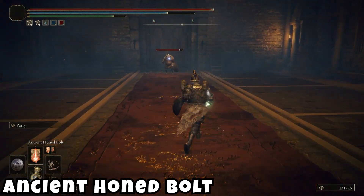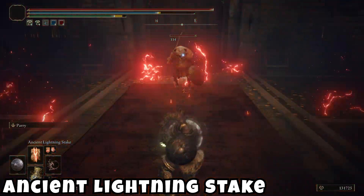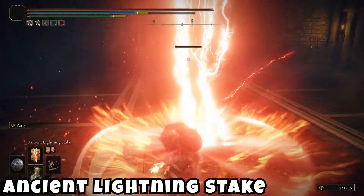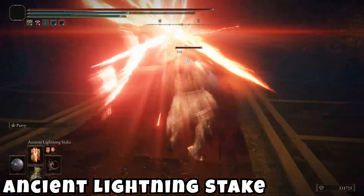Then we have Ancient Lightning Stake. This is pretty normal — I know there's a spell in vanilla that's just like this and it pretty much functions identically. It does feel faster though, much much faster, and there's no follow-up.